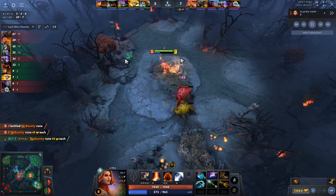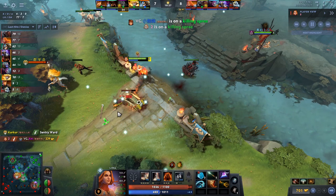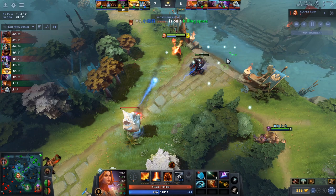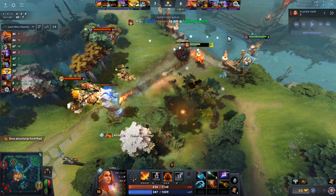Once you get your Boots of Travel timing or first item timing, she can really play around the map. The fight happens mid here just as a coincidence, but even if it happened in a side lane that would be completely reasonable to go there with Boots of Travel. With three points in the passive she's doing a lot more attack damage because she's attacking way quicker, with more movement speed to get in and out of fights a little bit easier.